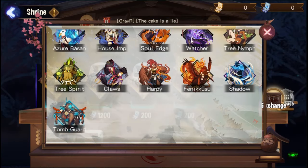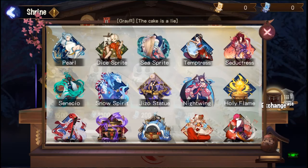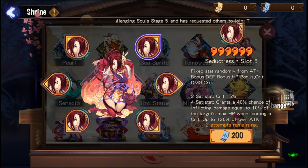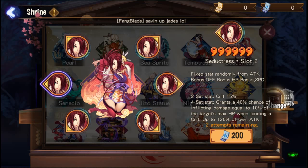You can choose whatever set you want, and you can even choose the slot. However it's a bit random - for slot two, you might get attack percent, defense percent, HP percent, or speed. So there's a one in four chance you'll get attack percent - a 25% chance. Then you have to consider the substats you want on top of that.